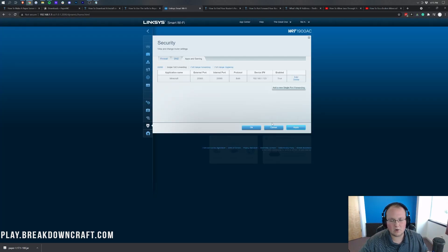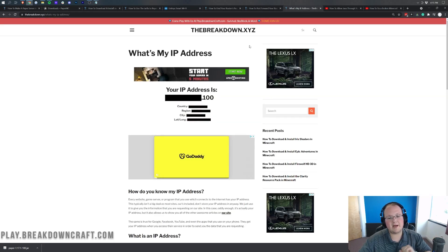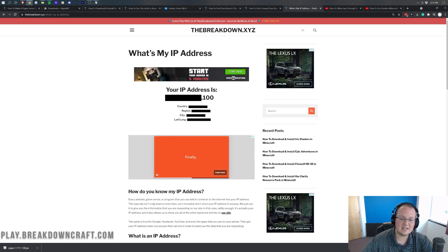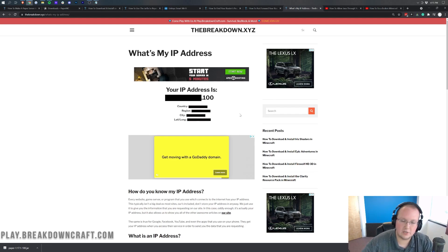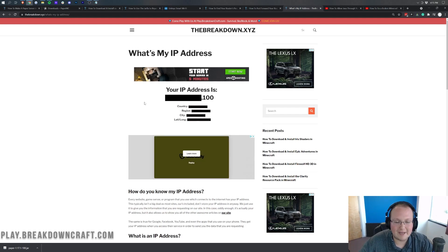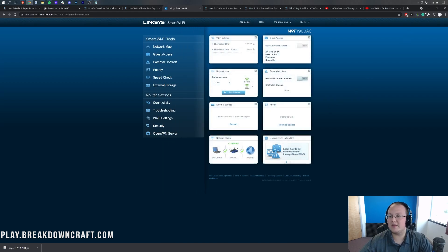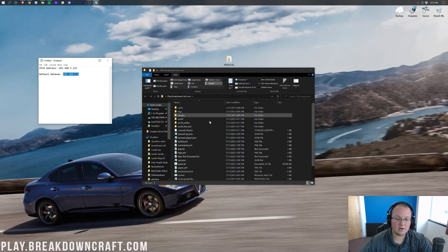Your port forward is now done, except you'll also need your public IP address — every one of you watching needs this because it's the IP you give your friends to join your server. Go to the description below and click 'What's My IP Address.' You'll see your public IP right there. Be aware — from that IP, someone can get your country, region, city, and even latitude and longitude coordinates, so only give it to people you trust. Save or apply your port forward settings in the router.